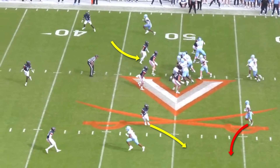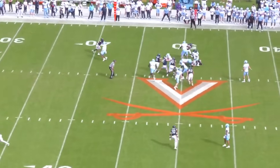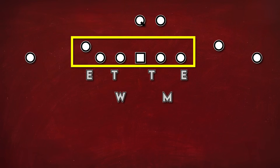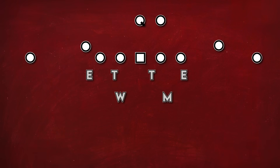That still gets numbers in the box. I can best illustrate this using the base formation Wake uses to run these slow mesh RPOs. They almost always are in 11 personnel, with one running back and one tight end. Since the tight end only ever blocks, this gives six blockers for the run. Let's say the defense matches that with six box defenders, which is really the minimum you ever see on standard downs. This offensive formation means there are three receivers to spread out, and Wake always puts two on one side and one on the other — the two receiver side and one receiver side.